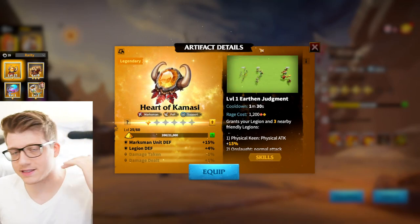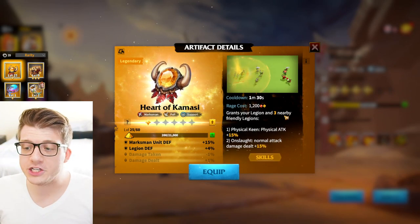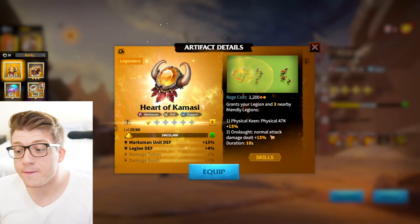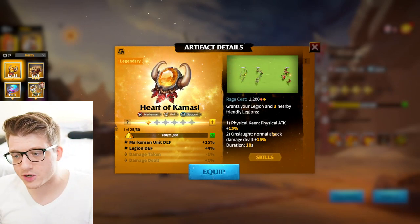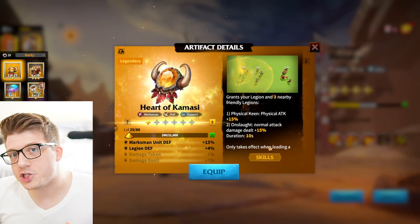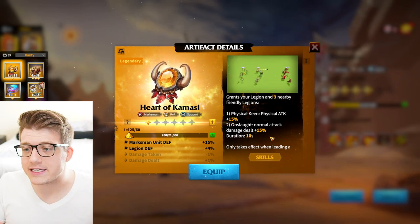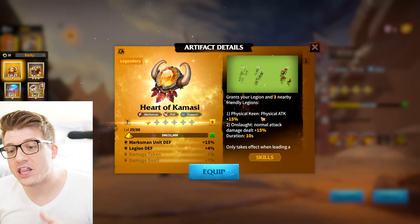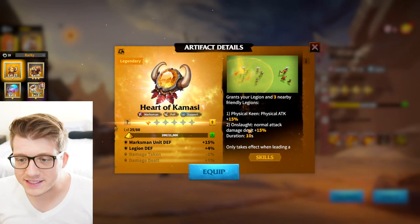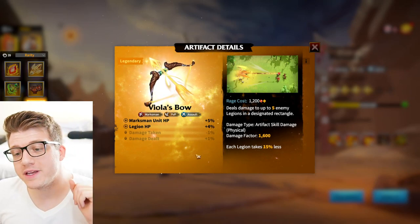Next is Heart of Kamasi, the one I actually have. This gives you marksman defense and legion defense. It also gives your legion and three nearby friendly legions a powerful 10-second buff: 15% increased attack and 15% more normal attack damage. Marksmen have really high normal attack damage anyway, especially heroes like Kanara — the white numbers deal a lot of damage here, and this bumps that up. It's more of a supportive artifact rather than raw single-target or AoE damage.